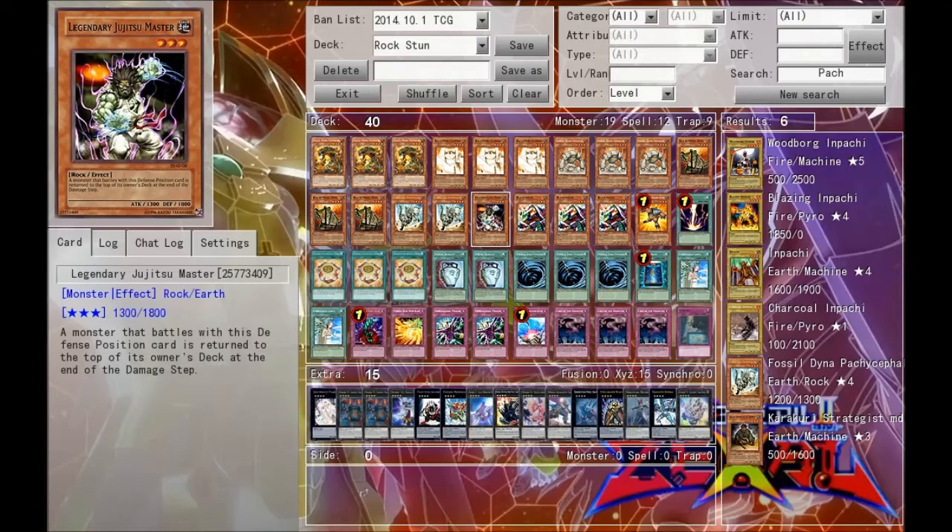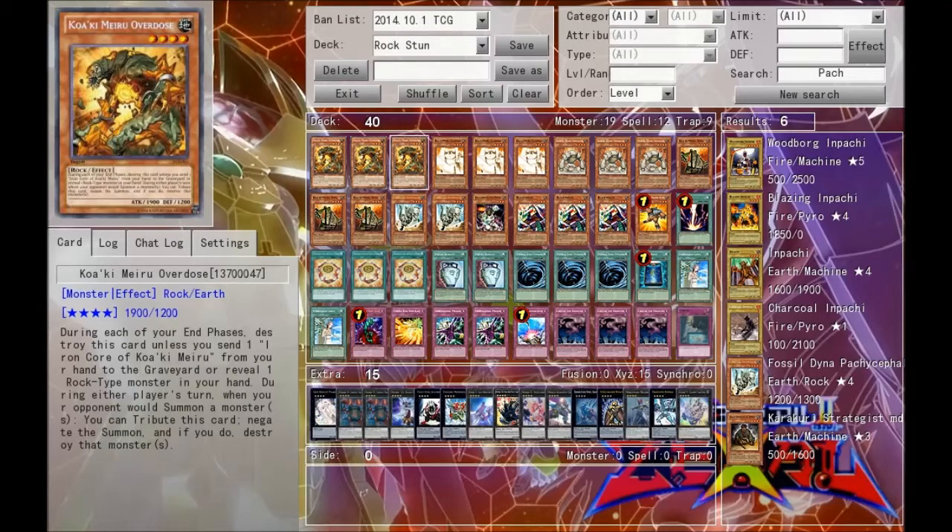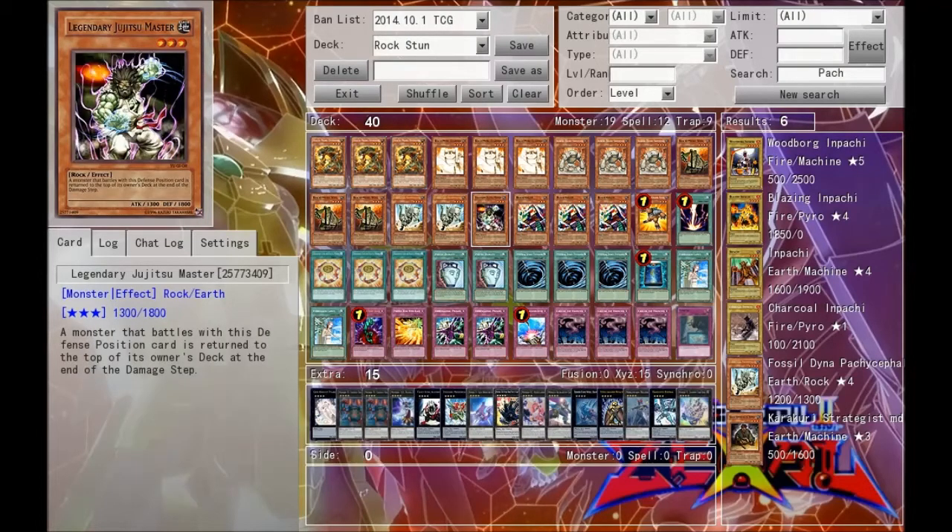Next of course we have the legendary Jujutsu Master. He's basically something that spins things to the top of the owner's deck, and he also has pretty hefty defense at 1800. So he's going to be a fat wall that just spins things back to the top of the deck or extra deck, which means nothing in the main deck is going to be running this guy over. Shadals could technically run him over with Dark Armed, but by that point you probably already have something like a Pachycephalo or an Overdose on board.